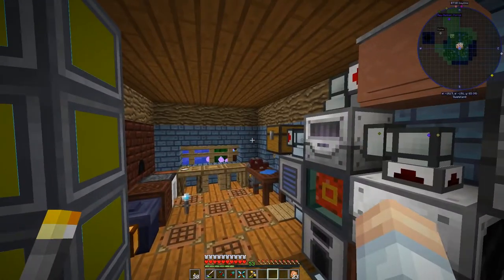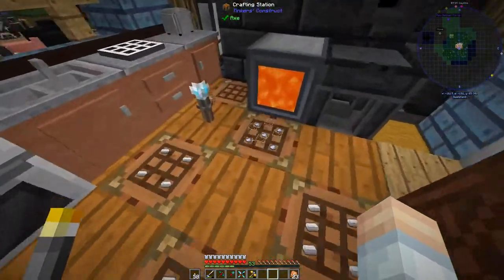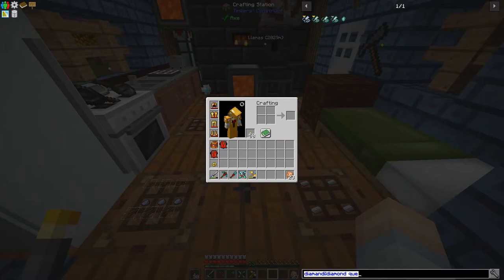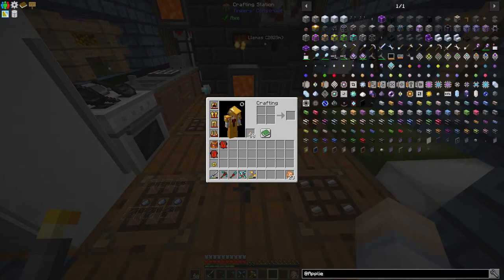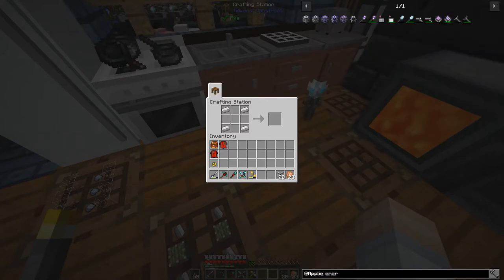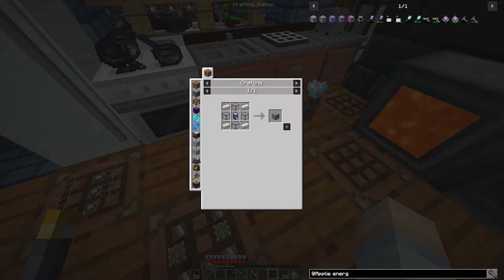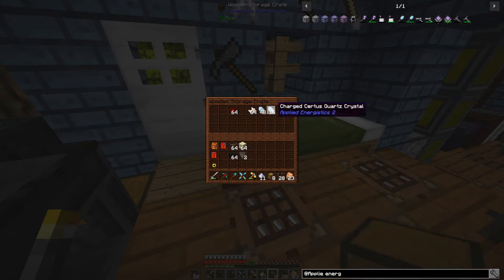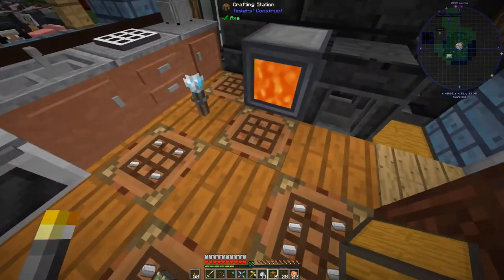That's why we did the stonework factory - to get some silicon, which we'll need. We'll need quartz glass and an energy acceptor, which you attach to standard RF to supply energy to the whole network. Here in the middle we've got a fluix crystal - that's something we need to work on. We also have skystone, surges quartz dust, charged surges quartz crystal, regular surges quartz crystal, nether quartz, and redstone.